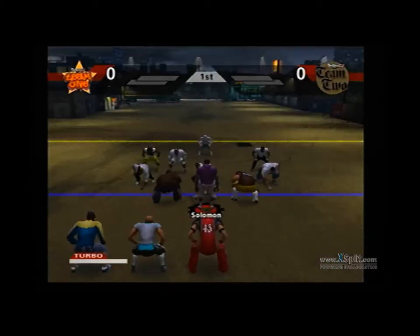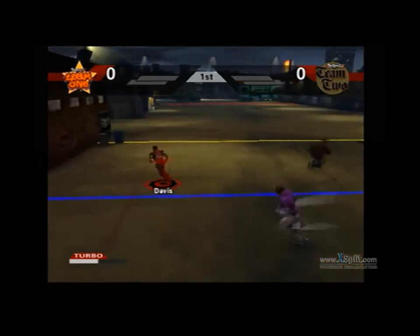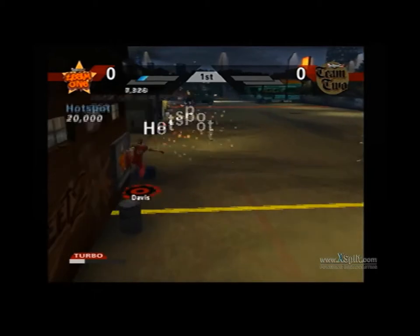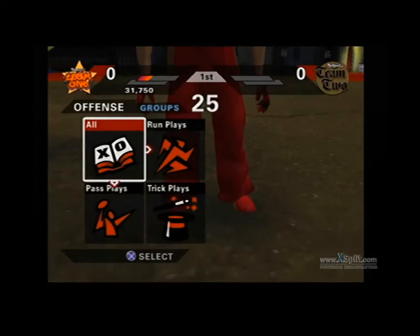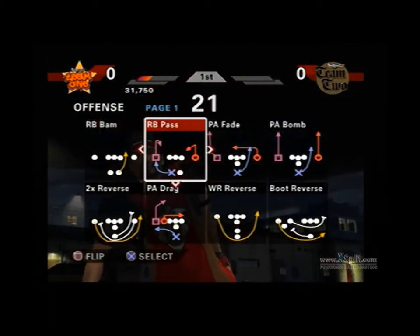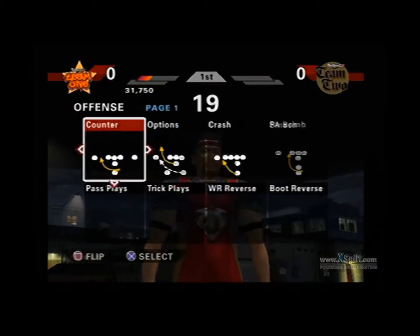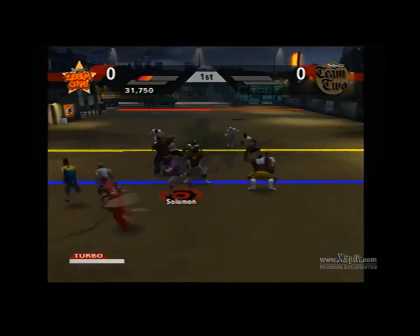As in my other videos, I'm doing the fake pitch — I always do this to start off the game. It gets me that first hot spot and a huge boost to the game breaker. I use the option-type stuff, which is why I need a fast quarterback.